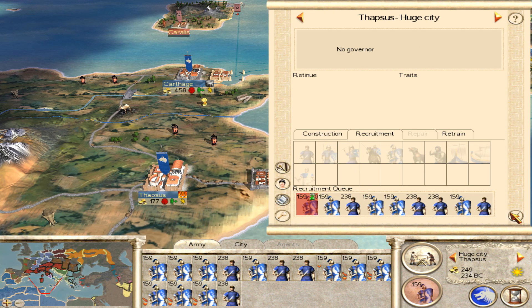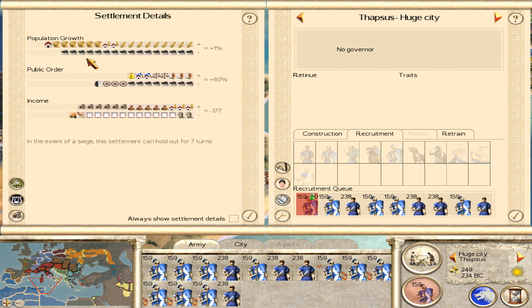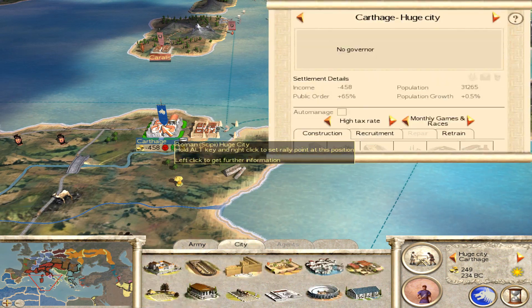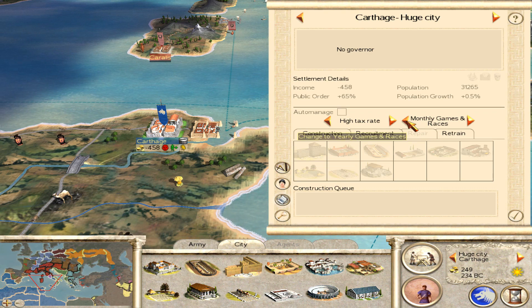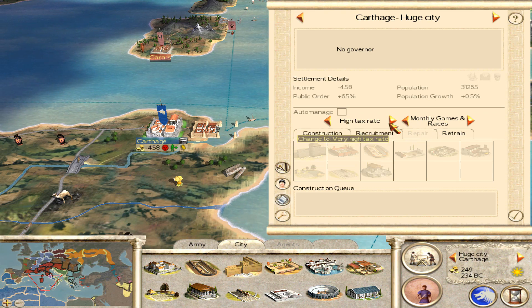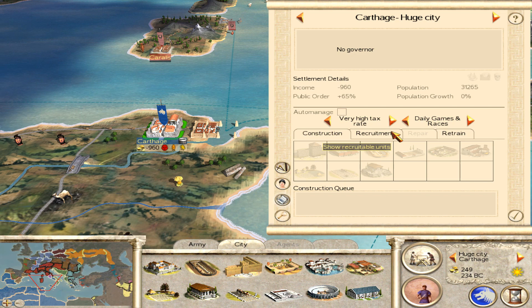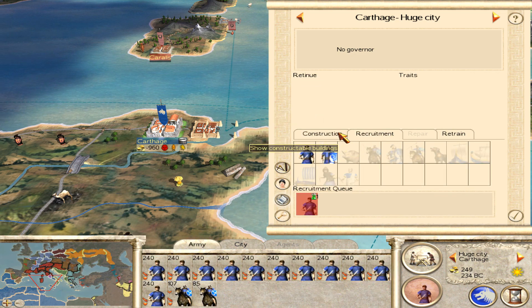I'm not sure why exactly, because obviously we do have the Statue of Zeus now. I was hoping that would make more of a difference than it has. The squalor just seems to be getting worse. I'm mostly confused about Carthage, because Carthage was doing okay for a little while and it's now started growing again. If I put them up to a very high tax rate and then go to daily games, that's still not good enough. We need to fix this somehow.